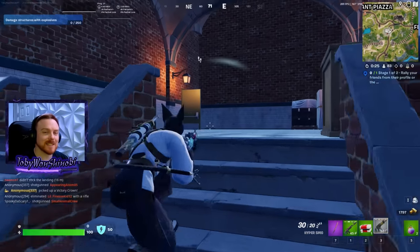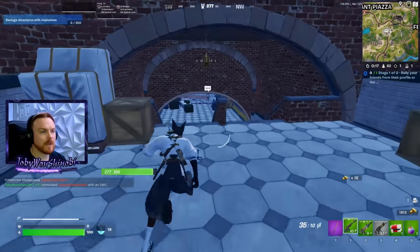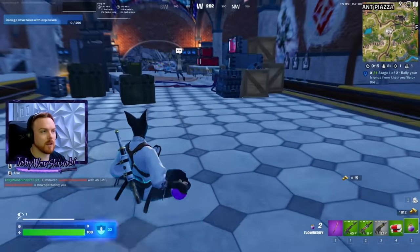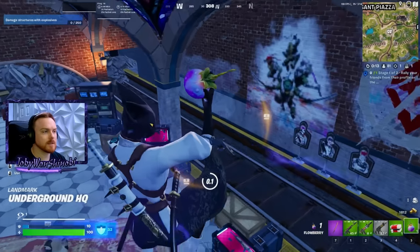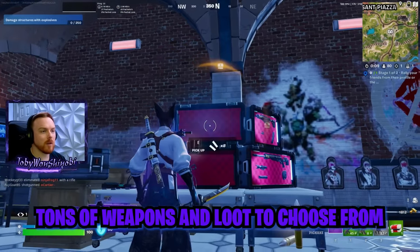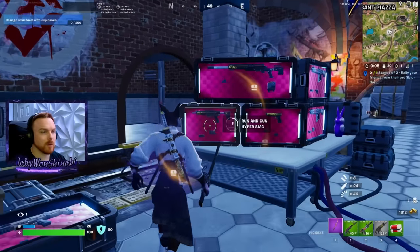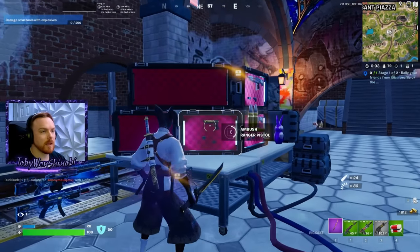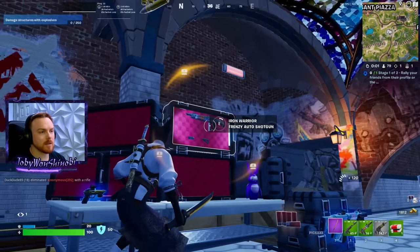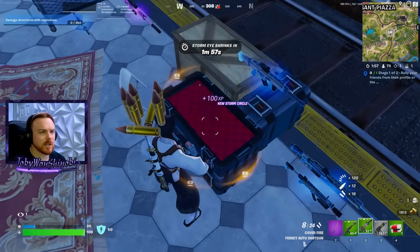Just realized I said Pleasant Piazza — that is Pleasant Piazza, gets me every time. Down here it's crazy. There are tons of weapon chests right here. You just start pulling all these off and they're gonna be guaranteed rare or higher, so blue or higher. Guaranteed snipers, tons of weapons here. It's really, really awesome. Always an AR in this chest as well.